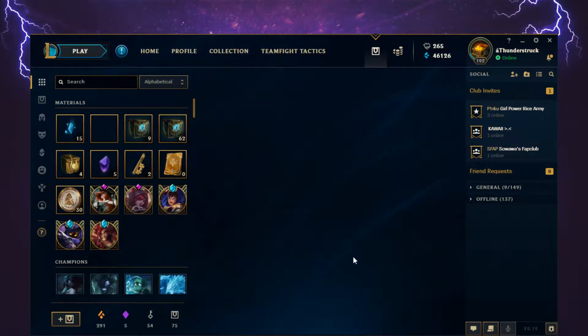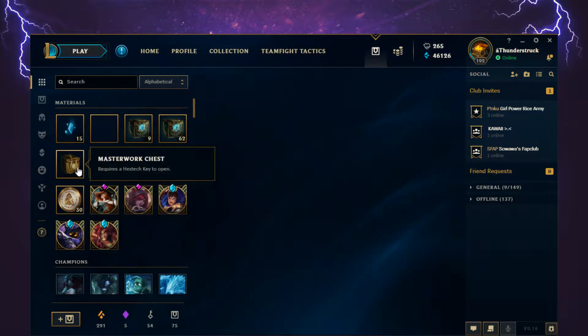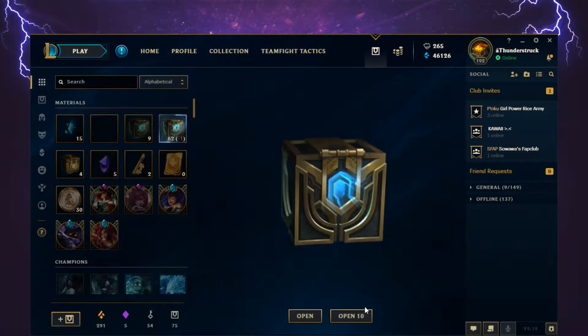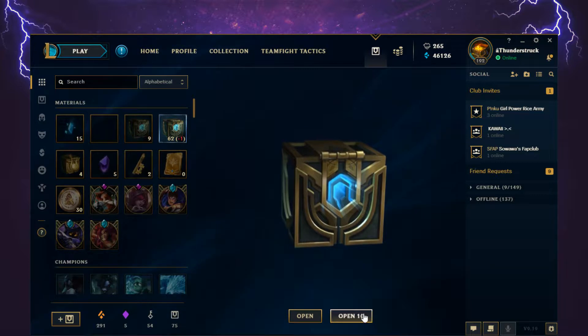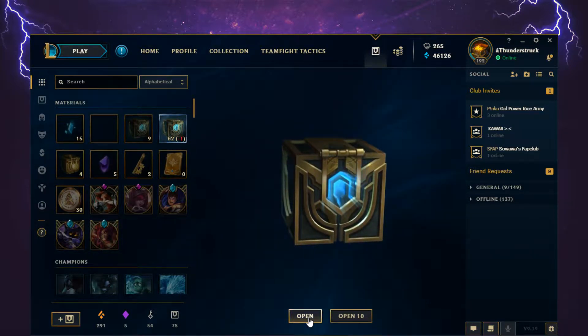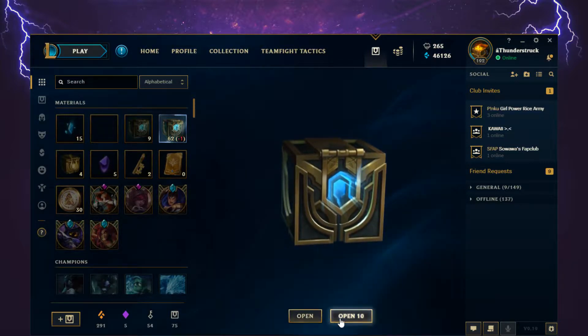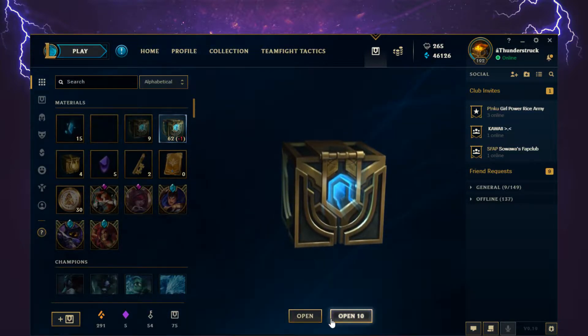Hello, 8thunderstruck here. I finally have all the keys to open 50 Hextech chests, and on top of that I'll also be opening my 4 masterwork chests. So we'll start off with the Hextech chests. You can open 1 or 10 at the same time, but I feel opening them one by one will be a nicer effect — otherwise all the rewards will be cluttered together.